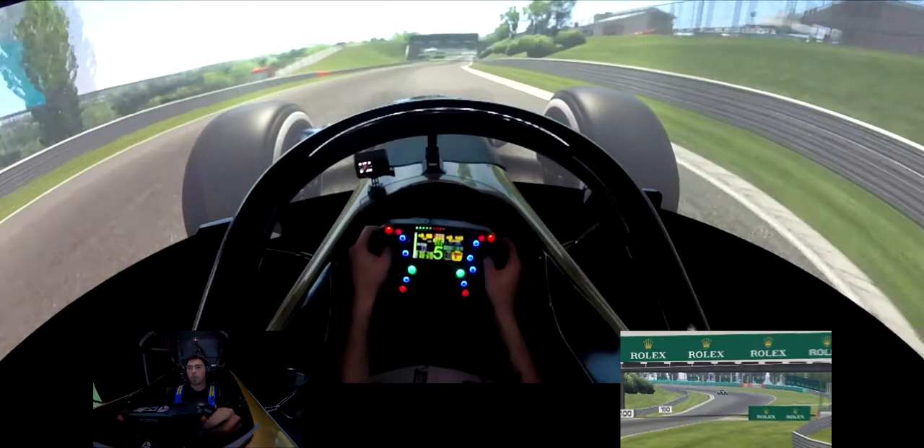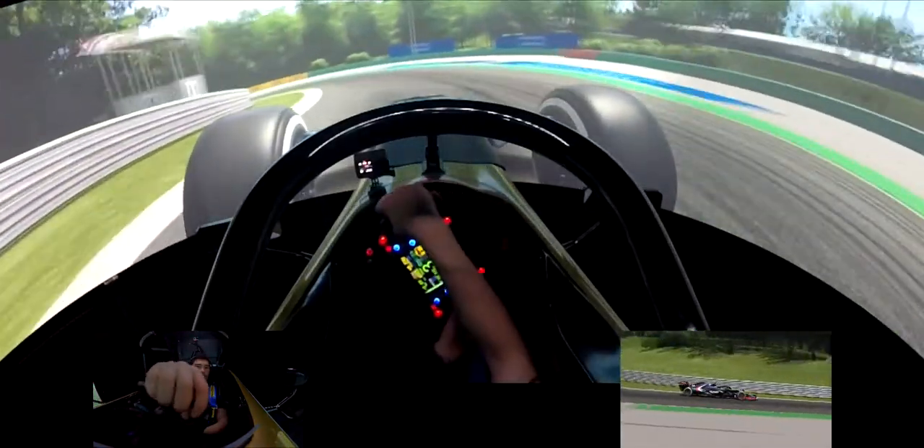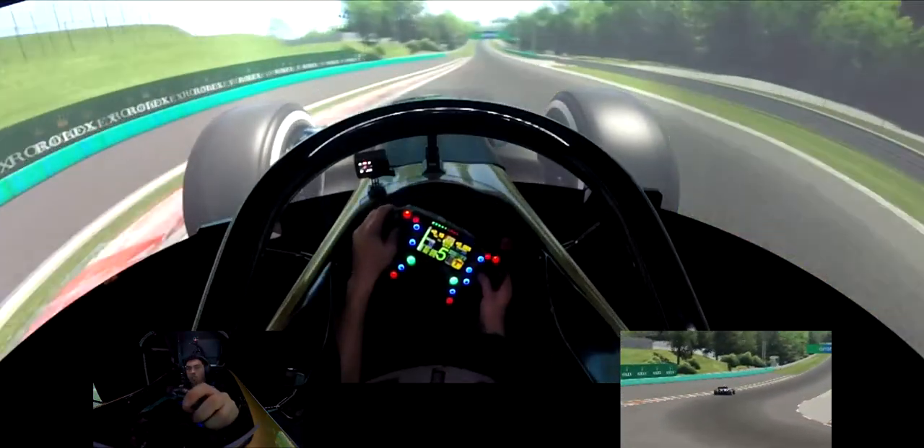DRS open again, up to sixth gear. Don't brake too late here because the corner's off camber. Don't want to lock the wheel. Easy flat through turn three.